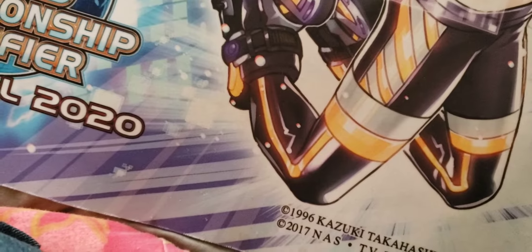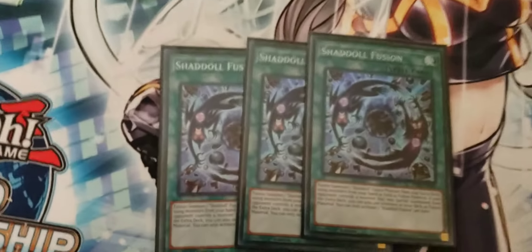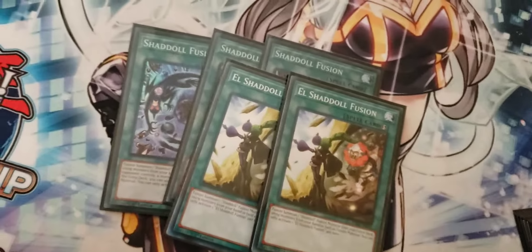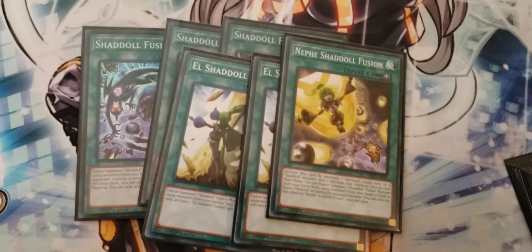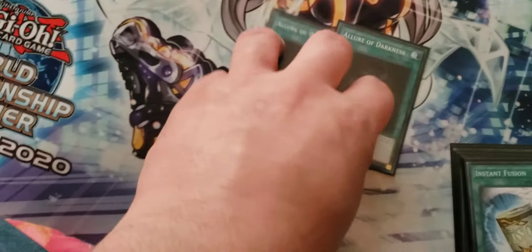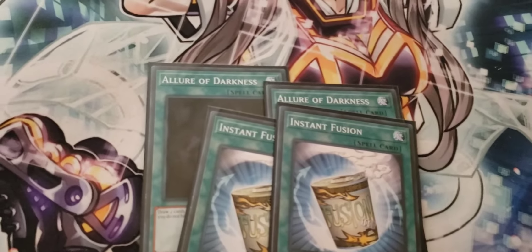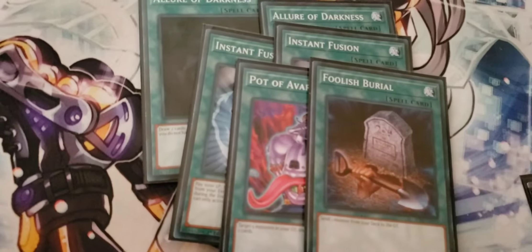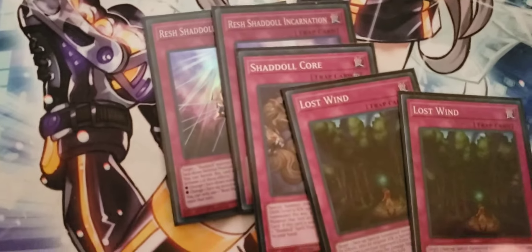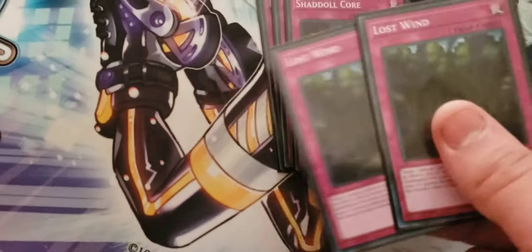On to the spells: we are playing 3 copies of Shaddal Fusion — this card is mandatory at 3, it lets you send from your deck to the grave if you're going second, which is very good. Along with that we play 2 El Shaddal Fusion, quick play, and 1 Nef Shaddal Fusion as it gives your monsters a different attribute. We're also playing 2 copies of Allure of Darkness — this is a free plus 1. 2 copies of Instant Fusion as this helps you go second. 1 Pot of Avarice to recycle the Shaddals and 1 Foolish Burial to send them there. Along with that we play 2 copies of Res Shaddal Incarnation, 1 Shaddal Core, and 2 Lost Wind — these can recycle; they resurrect your monsters and special or set them back down, and Lost Wind can recycle itself.